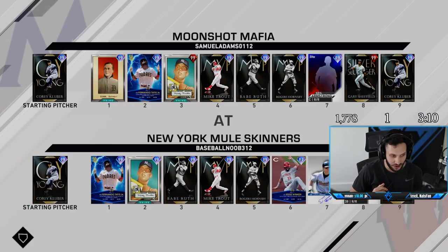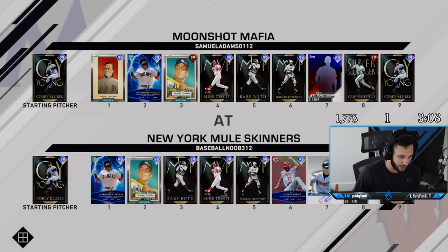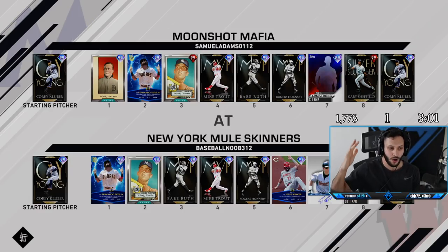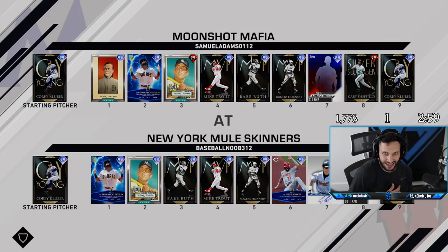As we find our opponent, let's see who he has. He also has Corey Kluber on the mound. He has Tatis, Mickey Mantle, Babe Ruth, Trout, Hornsby, Jesse Winker, Biggio, and his catcher. We got Ty Cobb — let's see what he can do.